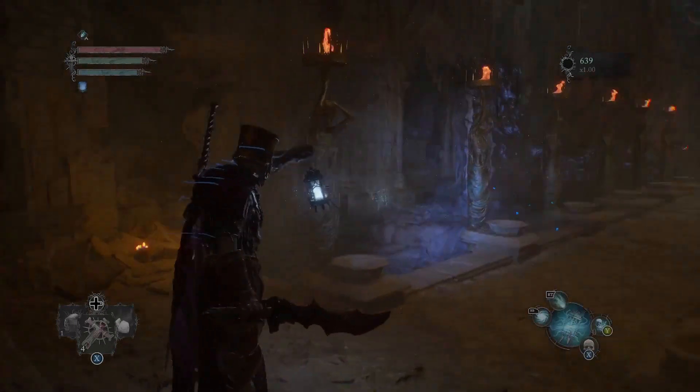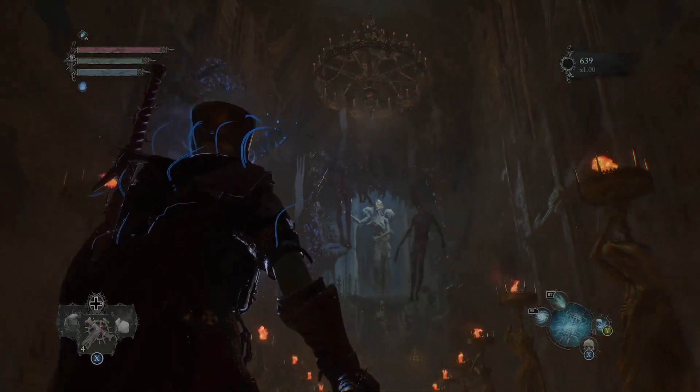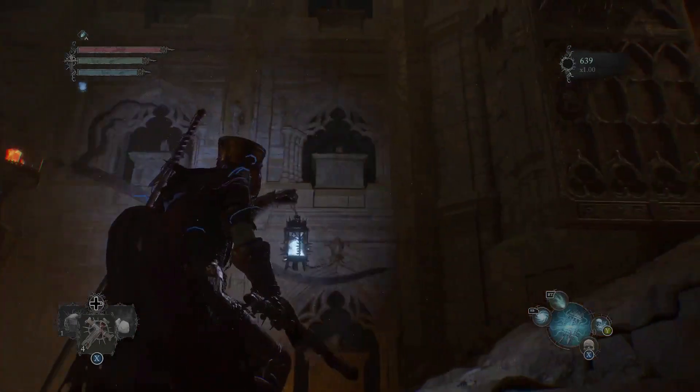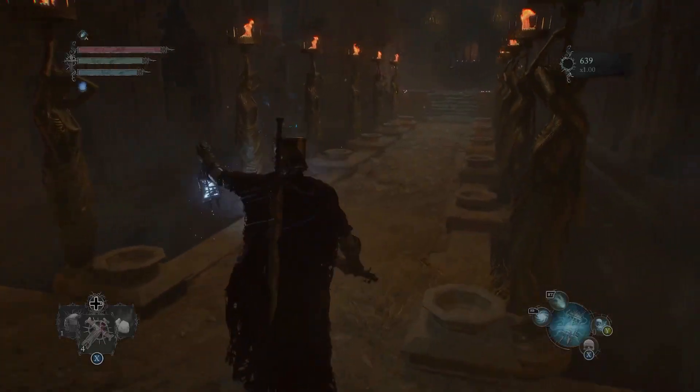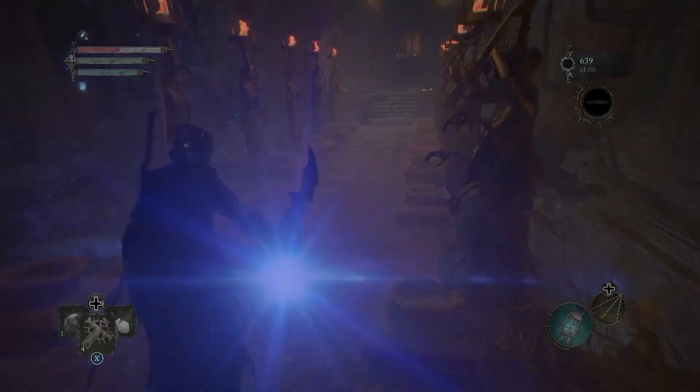Open those double doors and you're going to see a hallway. On the left is a Humble Eye with loot hidden inside. You need to soul-flay three statues to open that door. The first statue is right next to the Humble Eye when you go up the ladder.